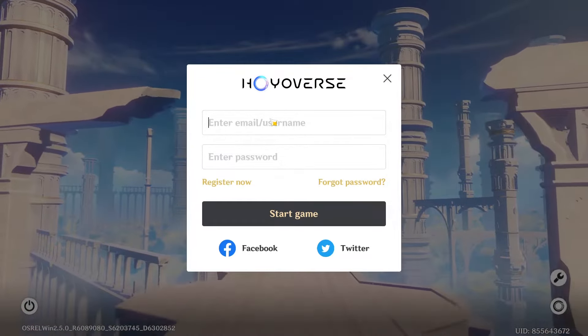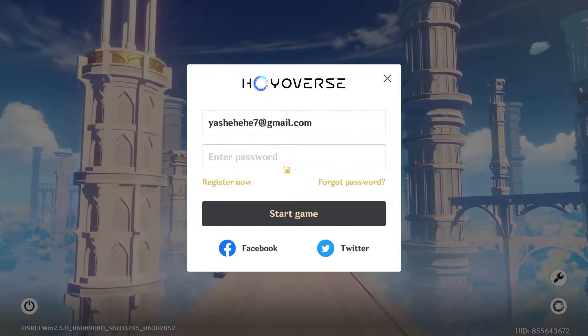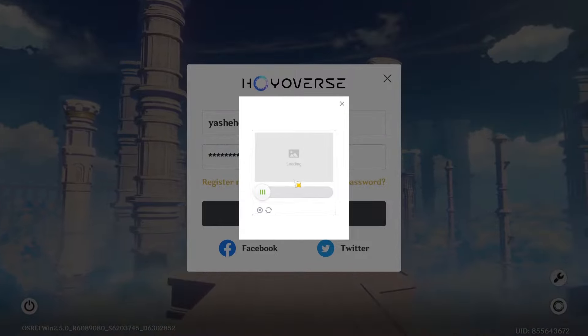Once you tap the icon, they ask you to enter an email address or username and your password. You need to do that first, and once you have written your password, you can start the game. As you are logging in, they ask you to verify.